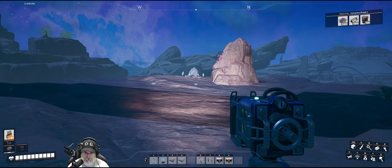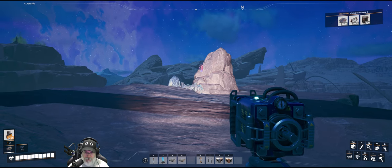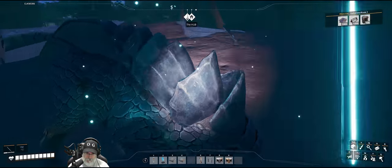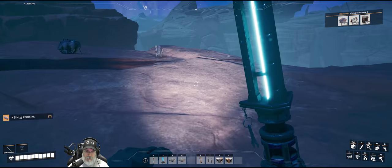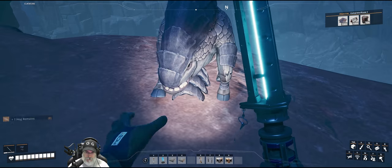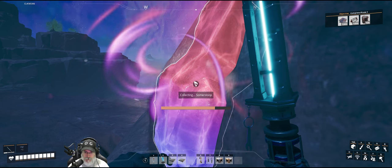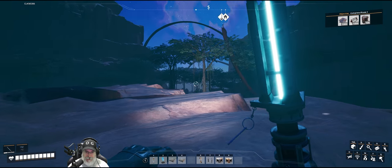I wonder if he's not charging us because the little guys are in the way — I bet that's what's going on. Yeah, because he's trying to charge us. Well, that works in our favor. These guys take a lot of shots to kill. Okay, we got him. And we have three little ones. Alright, let's grab the sloop. 'Follow the veins to the altar and chant.' Yeah, we've heard that one before.